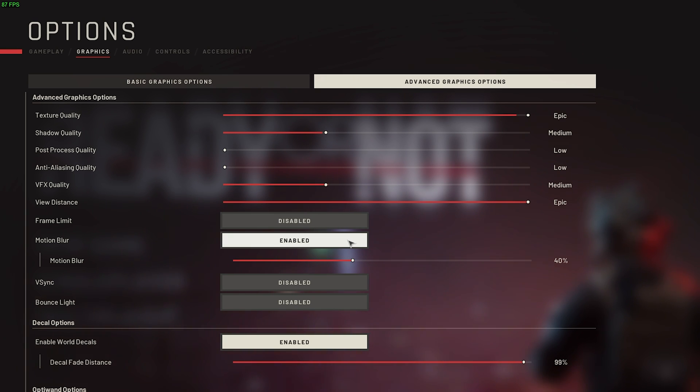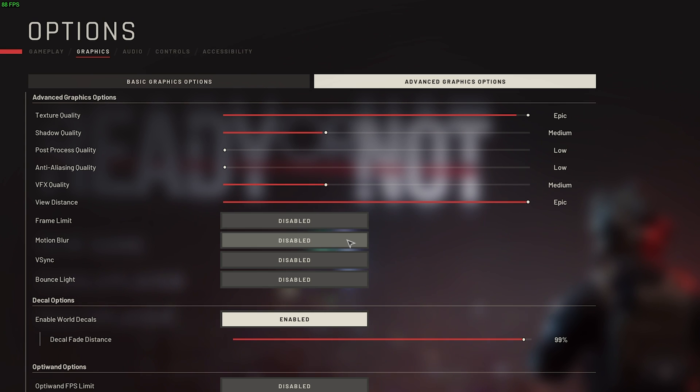Motion blur is your preference. Having it enabled will cost you a few frames and make it more difficult to see what's going on, so if you insist on having it enabled, have it set to the lower end of the scale. Otherwise, disable this for more consistent gameplay with better visuals when it comes to spotting things. Leave it disabled if you struggle with motion sickness. Vsync — leave this disabled unless you're getting screen tearing.